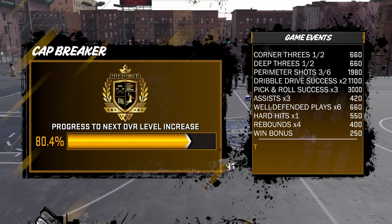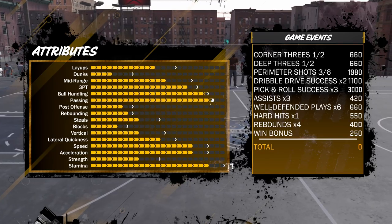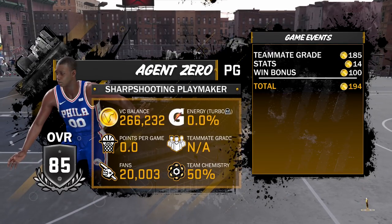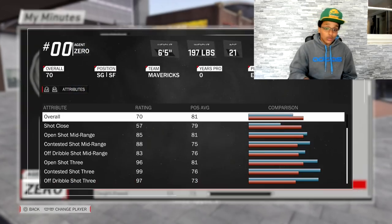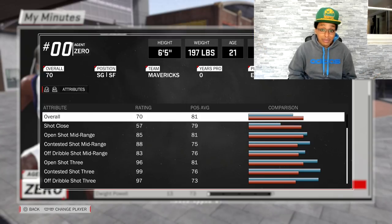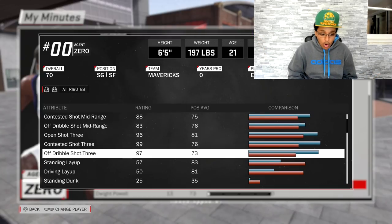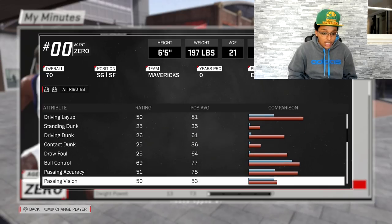Off-dribble mid-range is 83, open shot 3 is 96. Keep in mind these attributes aren't completely maxed out — you see the yellow, we can increase the yellow, but the white is the cap. So really for the three-point shot we have reached max; for the mid-range we still have two attribute points that could mean a plus three or plus four. This is the way I'm doing it — if I increase my three-point shot on a pure sharpshooter and it's an 88 open shot 3, I know I'm not gonna spend money on this build anymore.